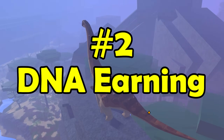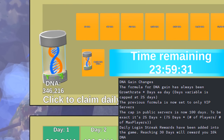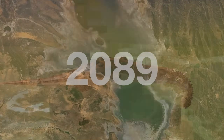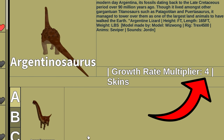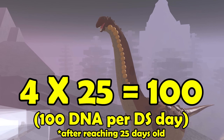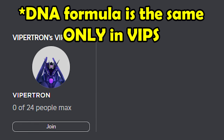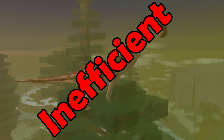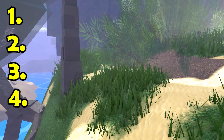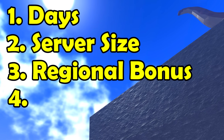Now that we're on the topic of DNA, let's go in depth about how normal DNA has changed too. The entire DNA system has been revamped, which is crazy since Dinosaur Simulator has always stuck with the same old boring system for grinding DNA, which was basically the growth rate multiplier times 25. So a dino like Argentinosaurus with a growth rate multiplier of 4 will get about 100 DNA per dino sim day, which is about 3 and a half minutes. Although this method still works in VIP servers, it's no longer optimal and AFK farming is now obsolete. There are four main factors in the new DNA system that contribute to how much you earn: days, server size, original bonus, and playable bonus.